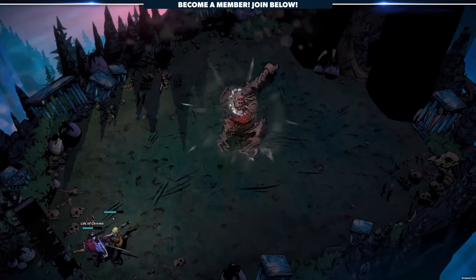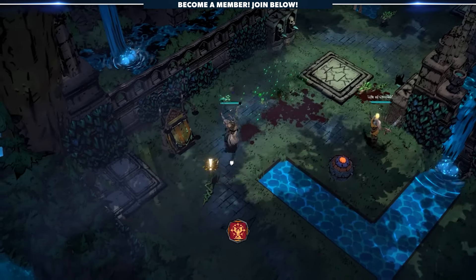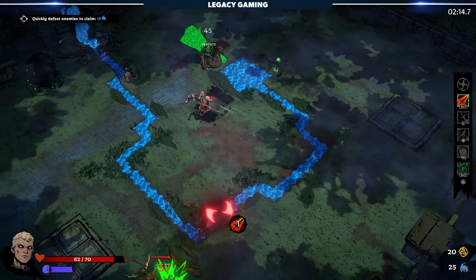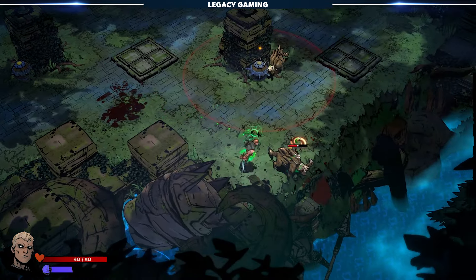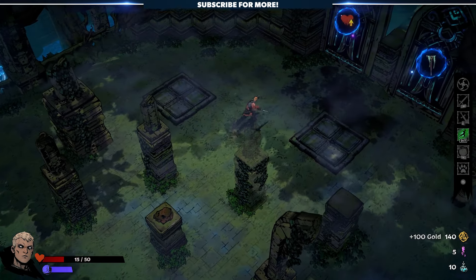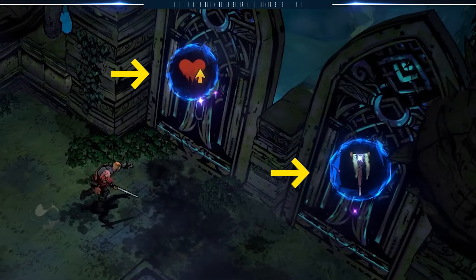One thing I want to call out is that Sworn is actually a co-op game. You can play solo — that's totally fine — or with up to three other friends forming a party of four, and that's something you just don't see in this genre. Things do start out slow, as is often the case in a roguelite, as you figure out your weapon and spell, but room by room, the gameplay expands. Once you clear the initial room, you'll have a choice to make: which door to open, and the icon on the door indicates what reward you'll receive if you clear that room.